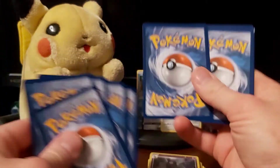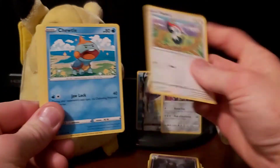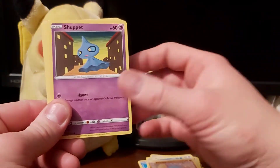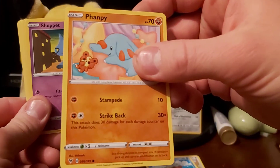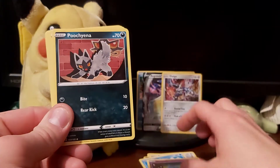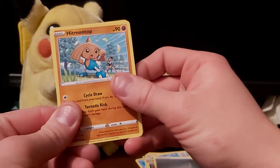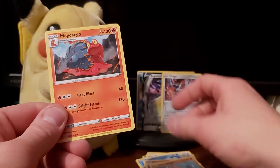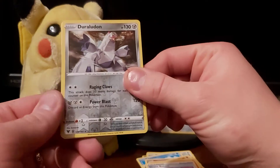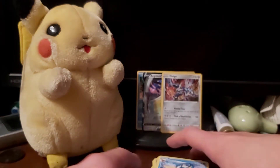Next pack: we have Pikipek, Pikipek, Snoodle — my wife's favorite — Phantump hanging out with his teddy bear, Teddiursa. Shuppet, a Poochyena, a Steel Type Energy, Hitmontop, Magcargo, Drone Rotom — oh that's a rare, that's cool — and then we get Vaporeon as a regular rare.